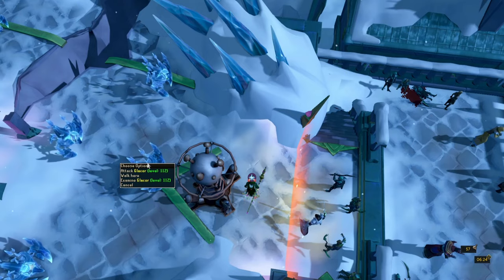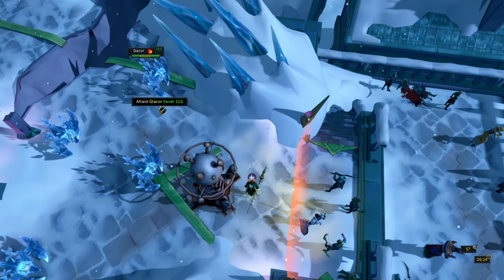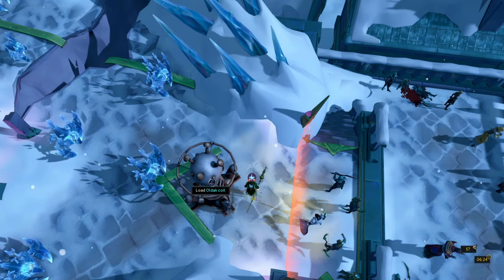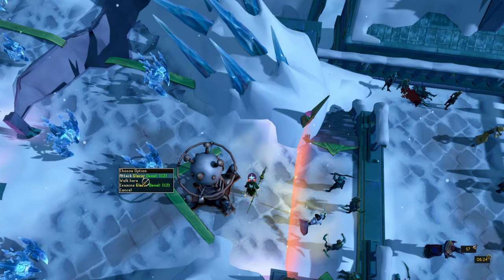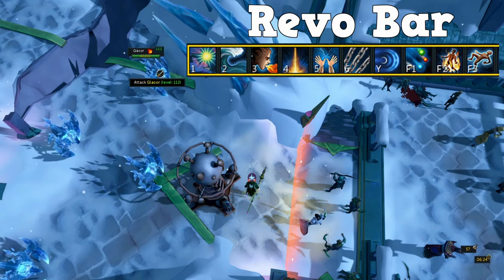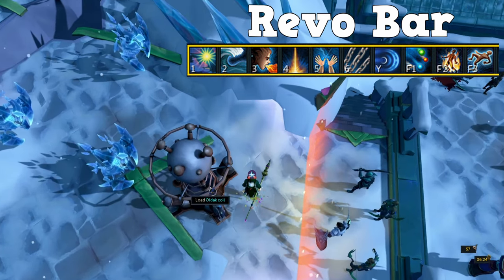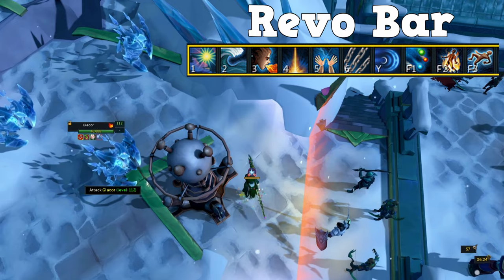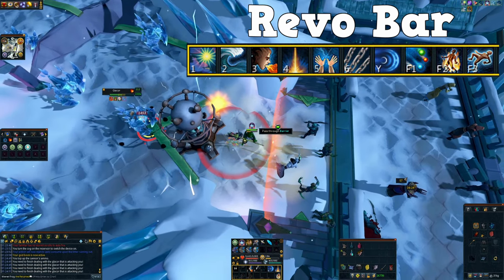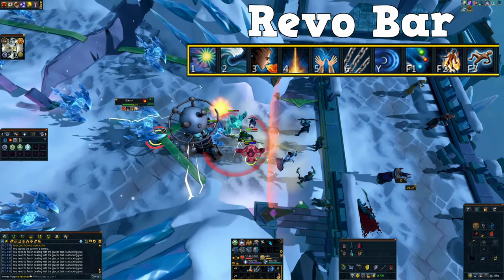This coil placement will only target this glacor and this one. Ideally you kill one glacor and by the time you kill it, the other one has already respawned, giving you almost 100% uptime. Before starting the coil I personally like to start attacking one of the glacors, because you can get into a weird situation where the coil tags two of them and your character just stands there unable to damage anything. So I start attacking one, wait for it to attack me, then start up the coil and walk towards the gate as close as I can get.